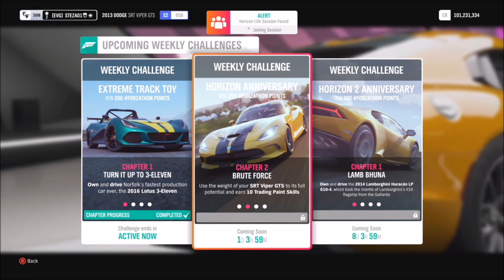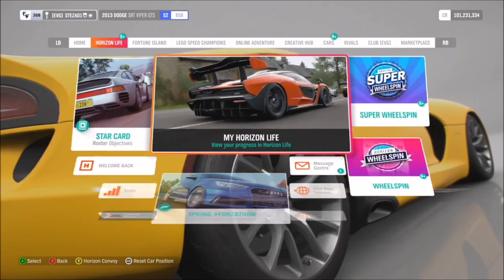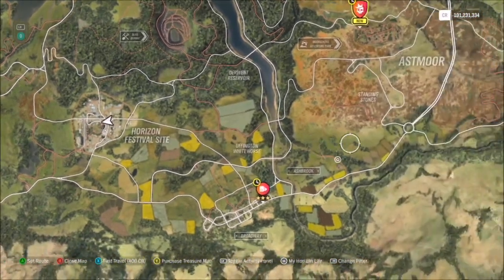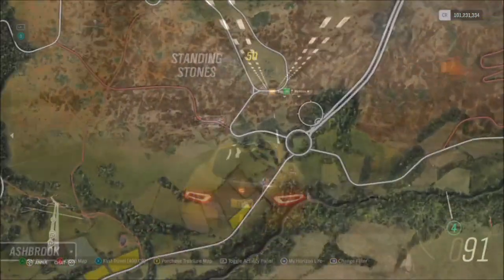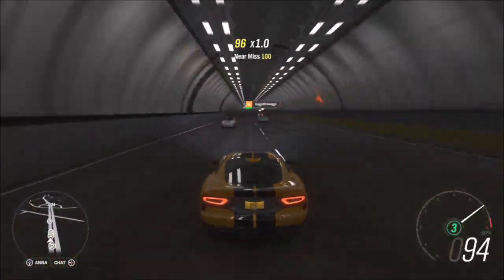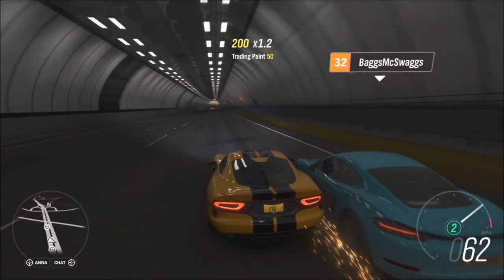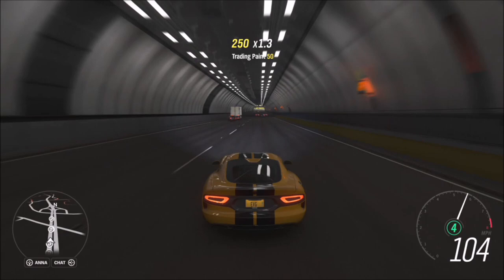This is quite simply when you just nudge into another car. The easiest way to do this is to go into solo mode, as there are way more AI cars for you to bump into. Then head to the highway, as that's where the majority of them are. All you need to do is just give them a gentle tap doing at least over 50 miles an hour to get that trading paint skill.